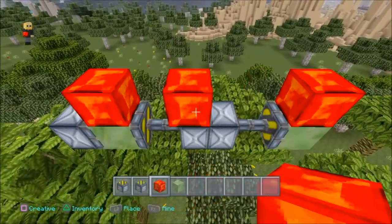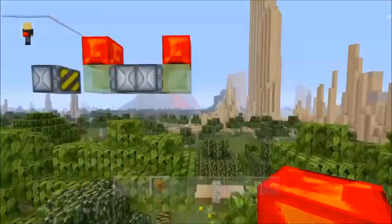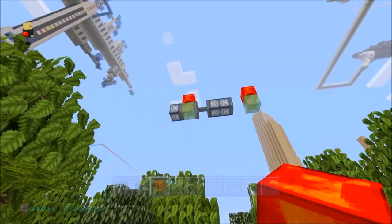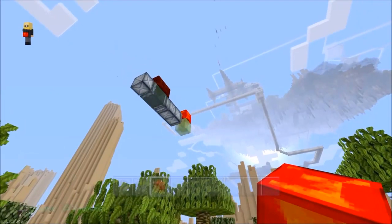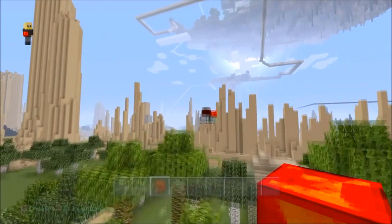Then you have two redstone dust pieces on top of both of those slime blocks. Break the one in the middle on the left side, and when you break that one in the middle on the left, the contraption will literally start to fly across the map and it will never ever stop.